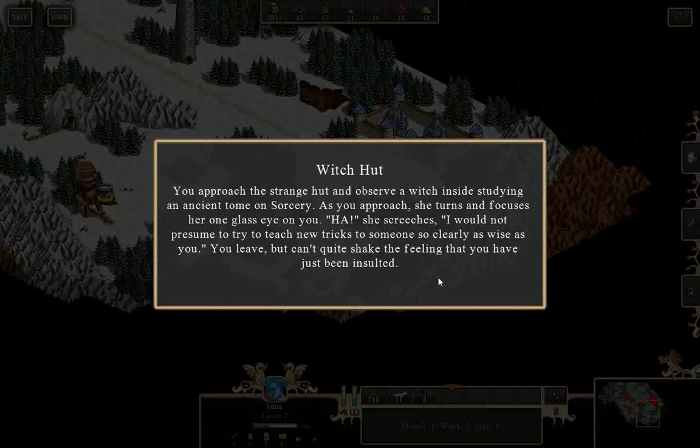The Witch's Hut — you approach a strange hut and observe a witch inside, studying an ancient tome of sorcery. As you approach, she turns and says, 'I would not presume to try to teach new tricks to someone so clearly as wise as you.' You leave, but can't quite shake the feeling that you've just been insulted.